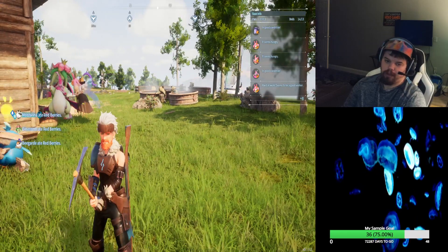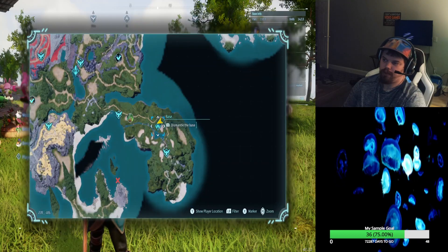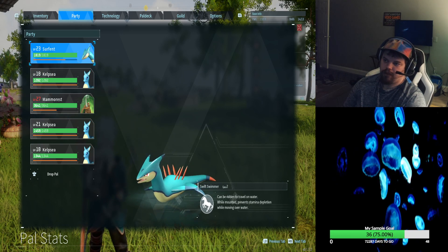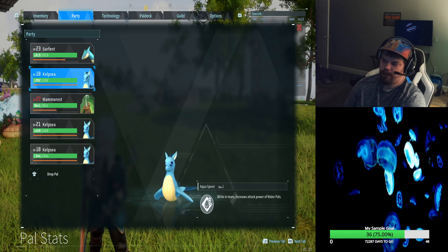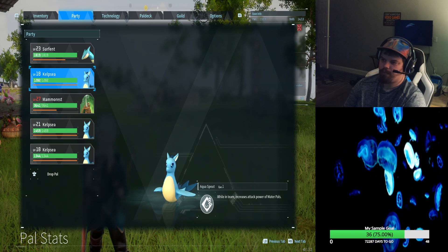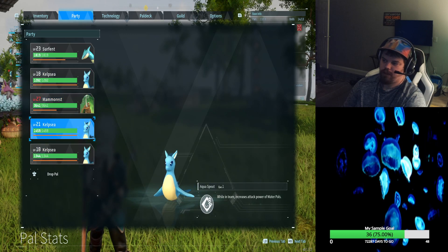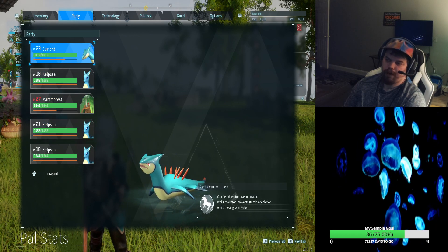If you're having trouble with a fire type Pal or want to do more damage to a fire type, or more damage in general with water Pals, basically all you have to do is get a water type that you want to use. You can make a bunch of these and increase the power of the attack. While it's in the team, it increases water power attacks. This can work with thunder, lightning, and fire — there's a bunch of them. But this one is the one that increases water attack and will help you do damage to fire type Pals.